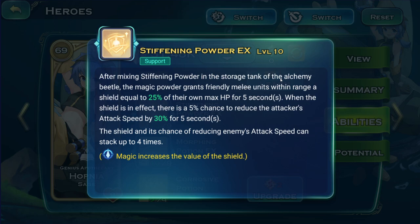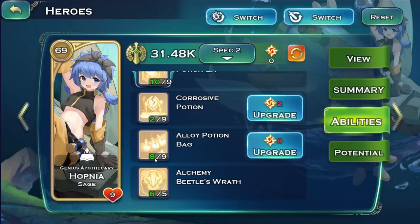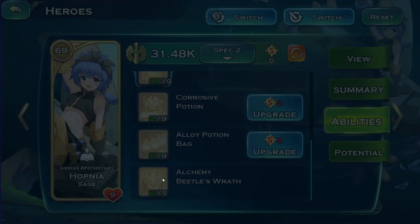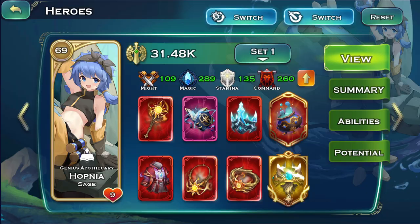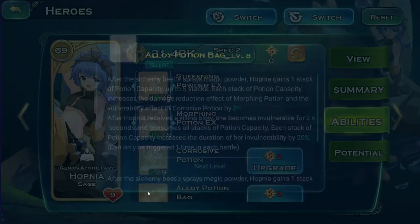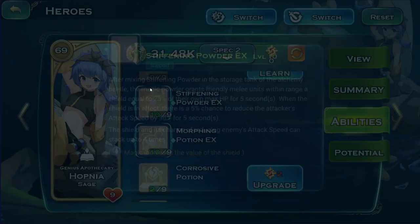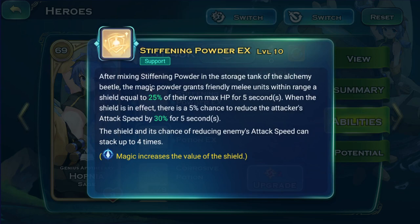The magic powder grants friendly melee units within range a shield equal to 25% of own max HP for five seconds and a chance to reduce attackers' attack speed — it can stack four times. I believe this, along with the Alloy Potion Bag, the Alchemy Beetle, and the artifact all connect together and buff each other. That's why people use her on stall sides — however, the ability doesn't tend to have very large range, so she ends up very close to the front line.